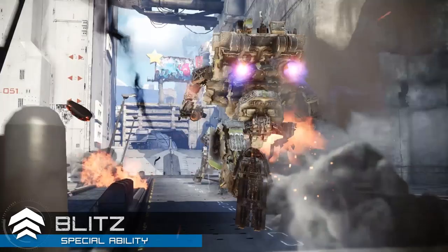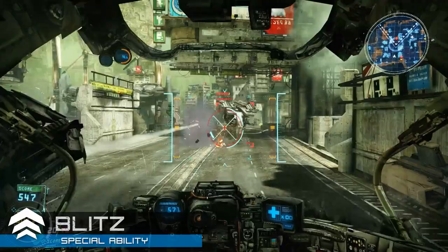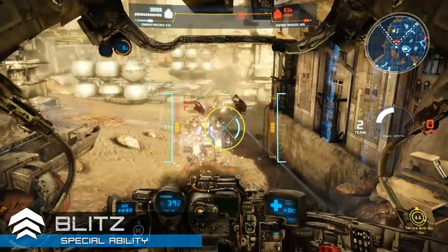The Raider's special ability is called Blitz. In addition to increasing the Raider's movement speed for a short time, Blitz also allows the Raider to fire while boosting forward. This is useful in many situations, such as racing to the aid of allies, ambushing enemies, or making a quick getaway. While extremely versatile, don't forget to watch your fuel gauge.